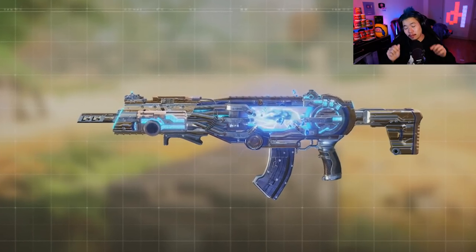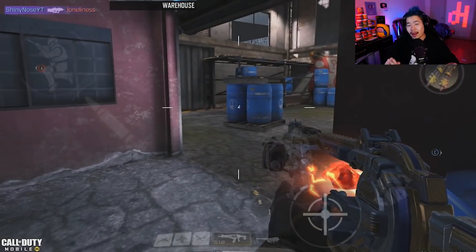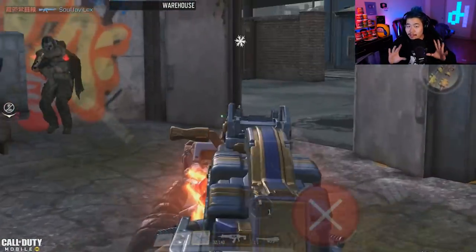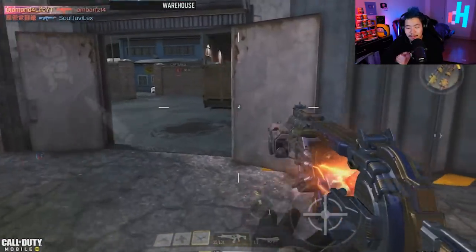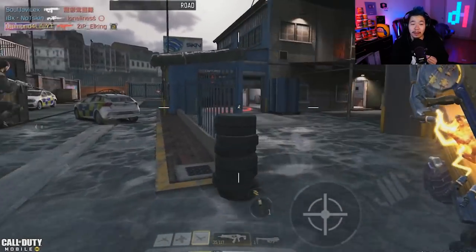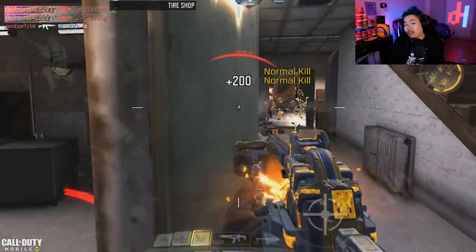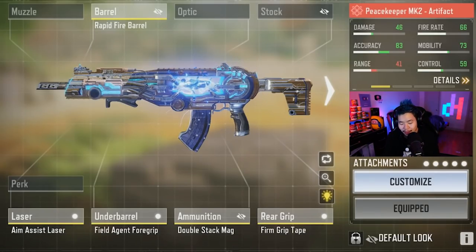Number five might come as a shock to a lot of you guys, but it is going to be the Peacekeeper — specifically with the Rapid Fire Barrel. There's been a lot of talk about this gun not being as good as people thought, but with this specific build it is definitely a top five. In a meta filled with three-tap guns, the best way to beat them is by using a faster three-tap gun — the Peacekeeper with the Rapid Fire Barrel. The loadout: Rapid Fire Barrel, aim assist laser, field agent foregrip, double-stack mag, and firm grip tape. It has very manageable recoil, and you can beam people from medium to close range.